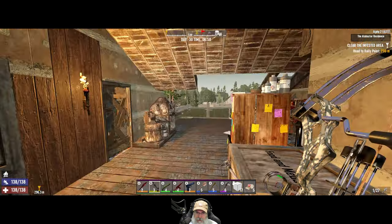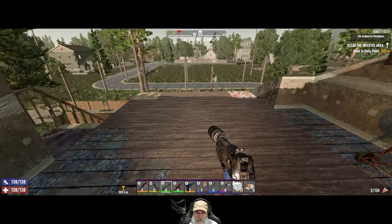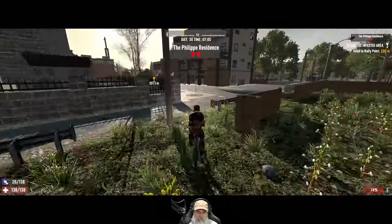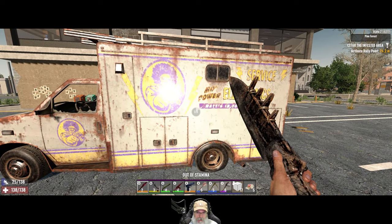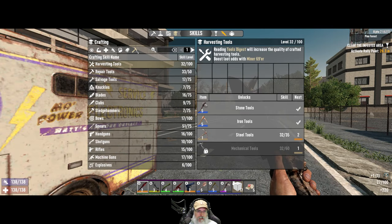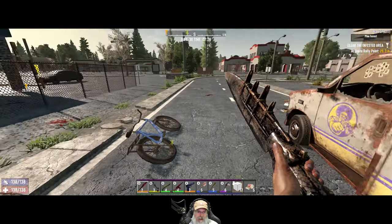Now this shotgun will nullify irradiated zombies from healing — it's a beautiful thing. We'll save the crippler for something else later on. Let's check this mo-power truck — tier one basic electricity. Nice, so we can make generators, electric fences, traps, relays, and light bulbs. Very cool — probably fluorescent lights down there too. That was awesome.